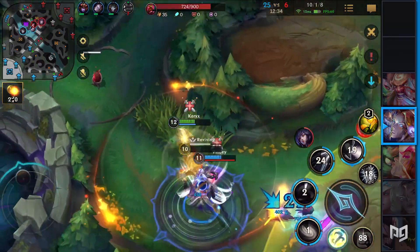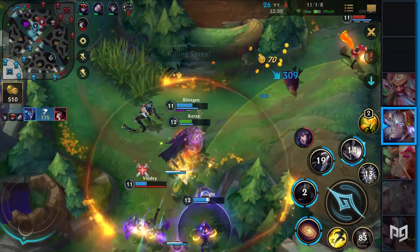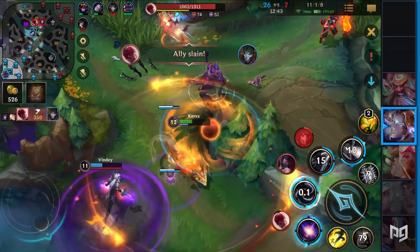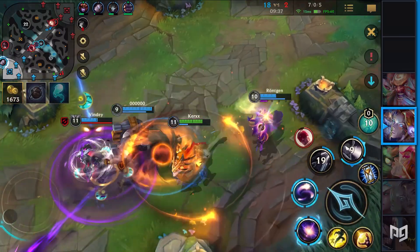The most crucial part about this combination is communication. You have to speak about what you want to do, how you want to do it, and where you're going to do it. Any mistake in sequencing and you might end up losing the fight. You'll need to practice before trying it in ranked. If you play anything with Orianna, please speak with each other — the Orianna player cannot always see what's happening on your screen when the ball is attached to you.